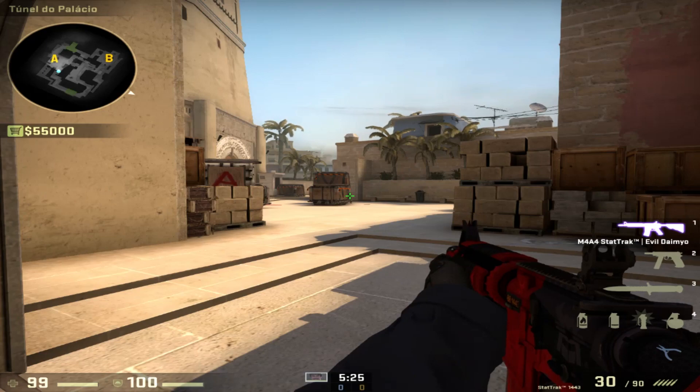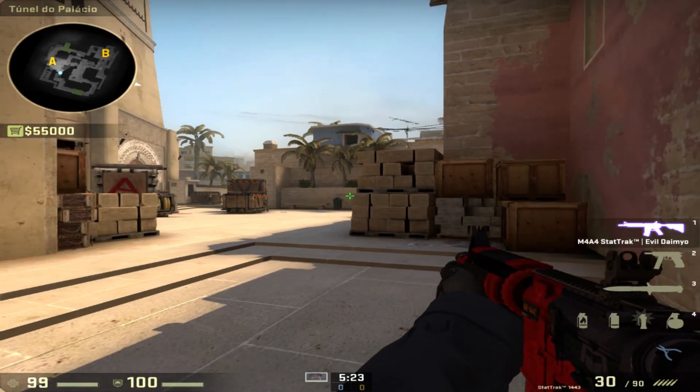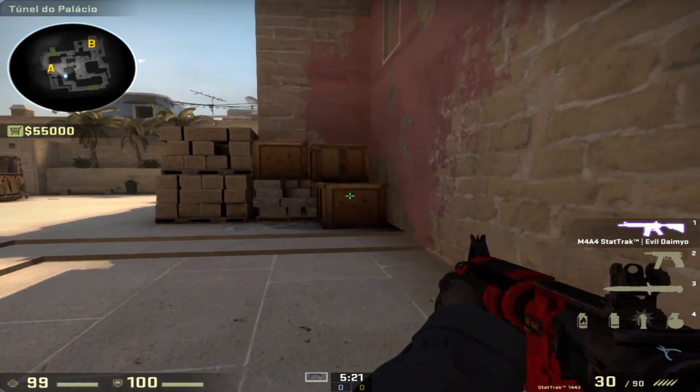Hello everybody, I'm gonna show you three smokes that you can throw from Tetris that can smoke off CT, jungle and stairs all the way from Tetris.